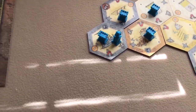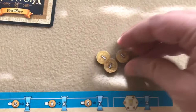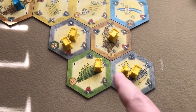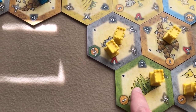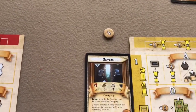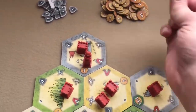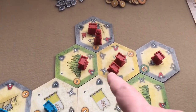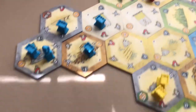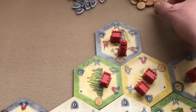Yellow has five domain markers (including a bonus from his adjacent green tile), earns five florins minus one maintenance, getting four florins. Red also has five domain markers, earning four florins as well.